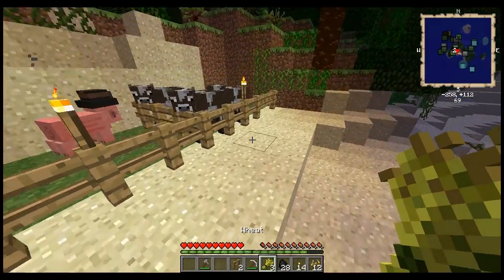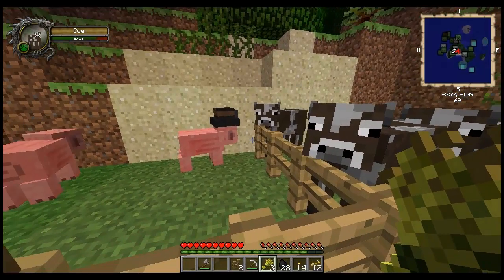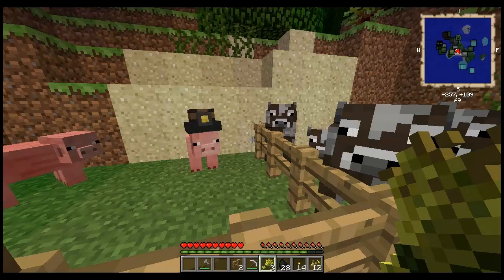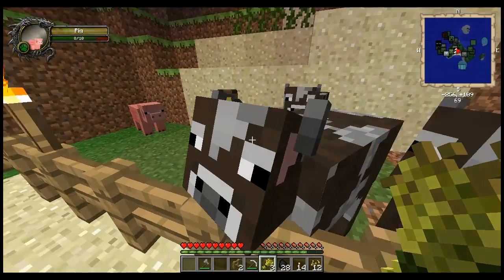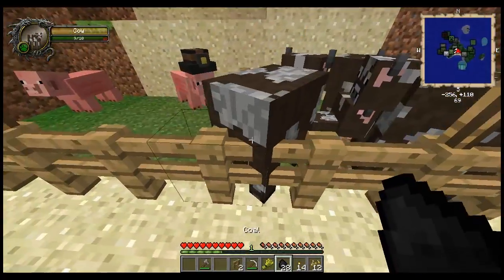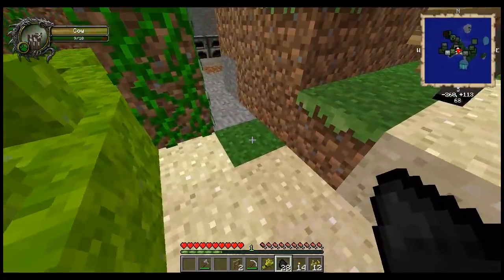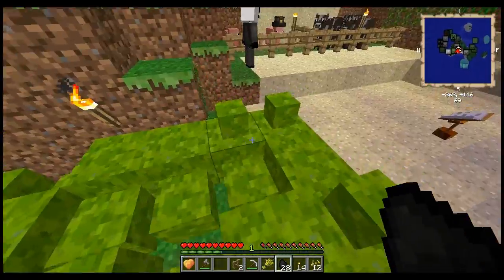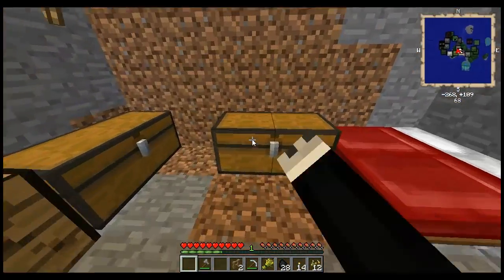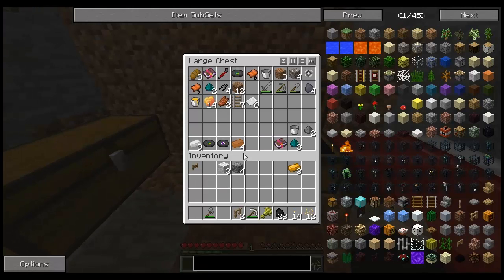We've also got some bread in the oven. Look at him — this hat mod's crazy. Button for anything? Sure, OK. You do realise we have four copper ingots in the other chest, right? Yep. It's not enough.